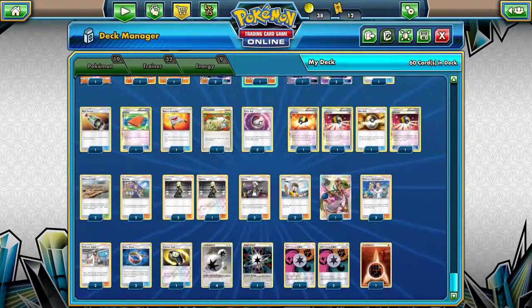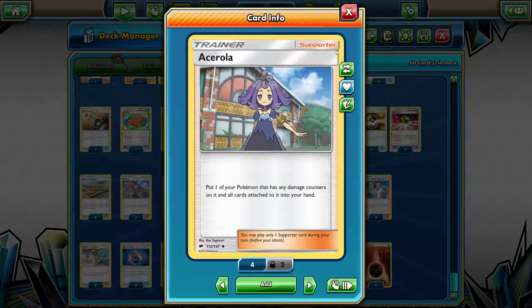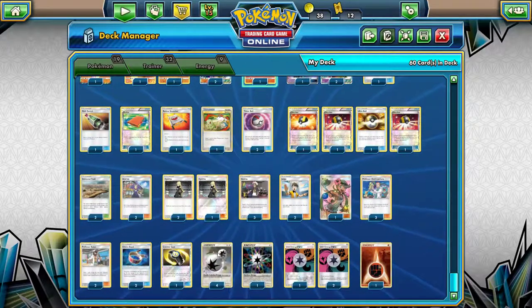Other than that, it's pretty standard. I'm running a Rainbow Energy since I didn't have 3 Unit Energies — it's not that big of a difference, it's just 1 damage. That actually makes it easier if I have to Acerola, but it's pretty simple. The 3 Elm and all that — yeah, it's pretty simple.